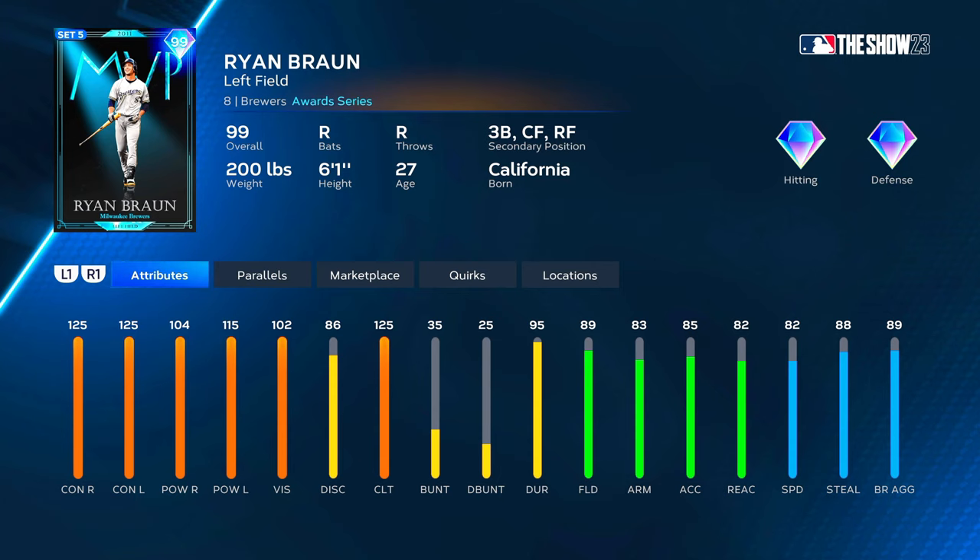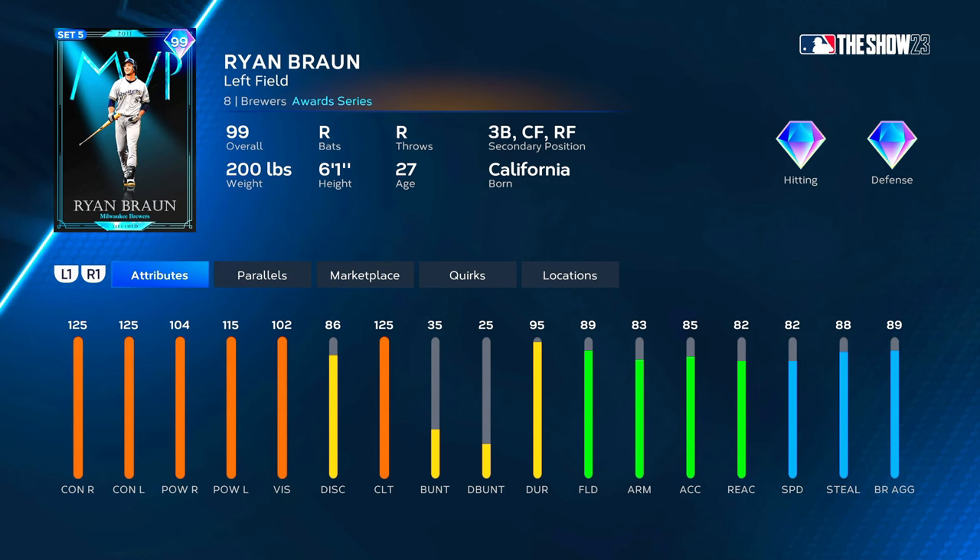I think he'll play a good outfield, especially as he gets higher in the parallel program. At P5 he'd get up to 109 power versus right, 120 versus left, 107 vision, 94 fielding, 88 arm, 87 reaction, and 87 speed. Once you get him to P1 he'll play diamond defense, and obviously the higher he goes the more speed and better reaction he'll have. I think he'll play fine at left field or even third base. We're going to have him in left field hitting second in the order.